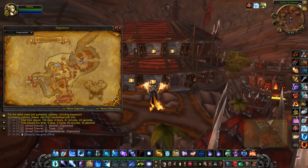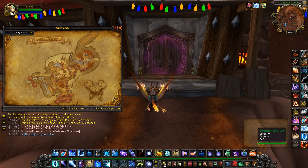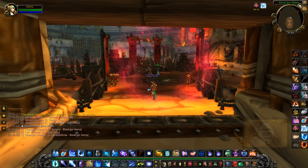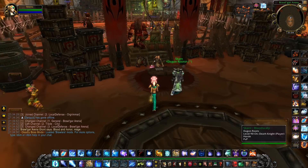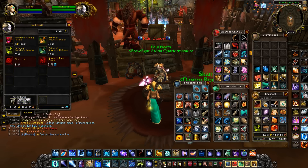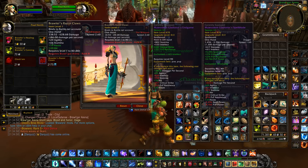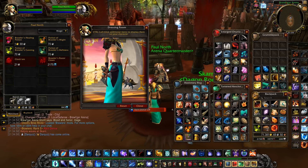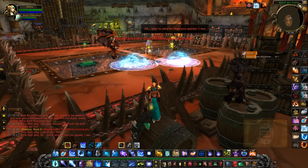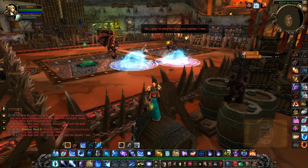Hey everyone, this is Nikita and this week we're going to talk about the Brawlgar Arena. This is an arena where you fight some bosses and you get ranks. There are 8 ranks and each rank has 4 bosses. At rank 4 you can buy yourself a new pet, and at rank 8 you can get leveling fist weapons. What's special about this arena is that the encounters are not phased and only one player can be in combat at a time while the other players watch.